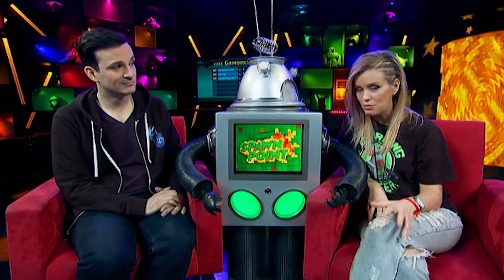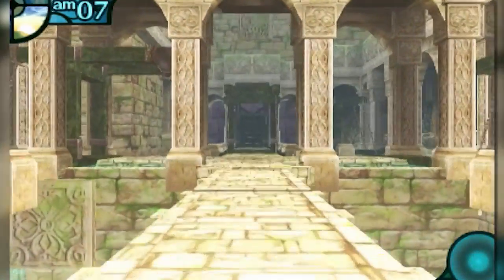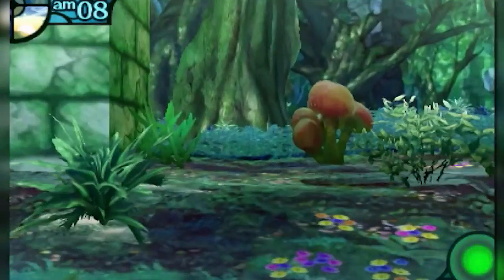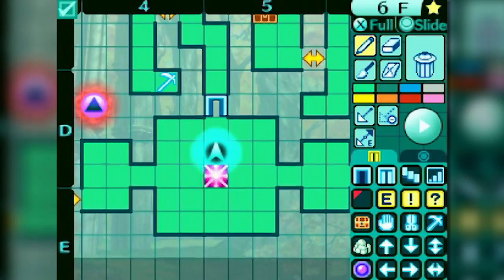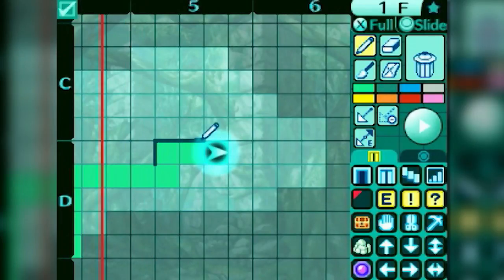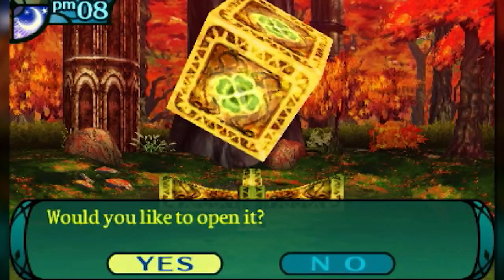But regardless of which mode you choose, you'll be playing through the same set of multi-floor dungeons, and these are heaps of fun to explore. They are very maze-like. A key mechanic of Etrian Odyssey is using the bottom screen on the 3DS to do your own mapping. You can draw in walls and place things like doors, or make a note of where the treasure is. You can get horribly lost if you don't chart your exploration.